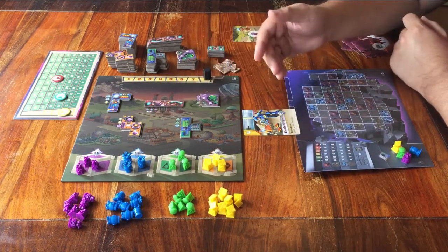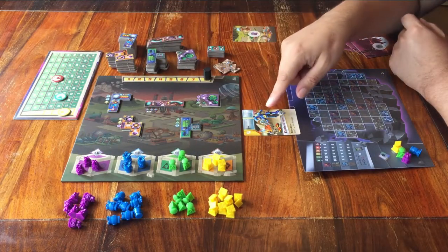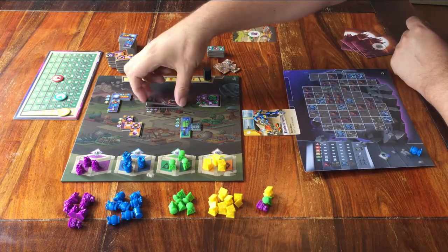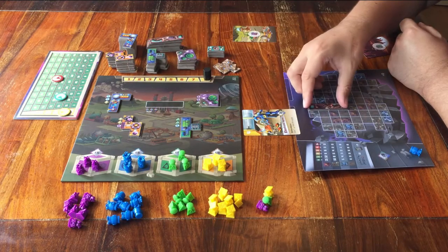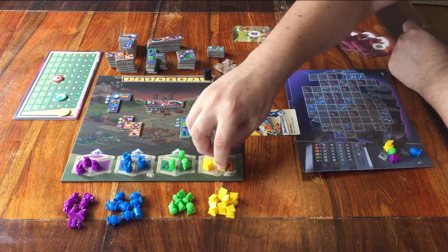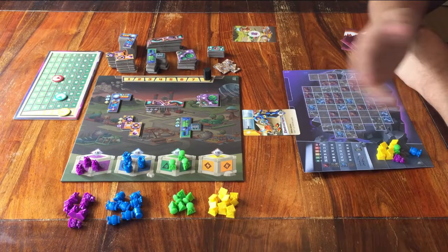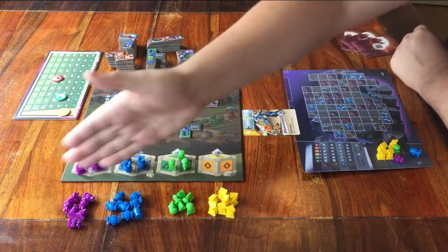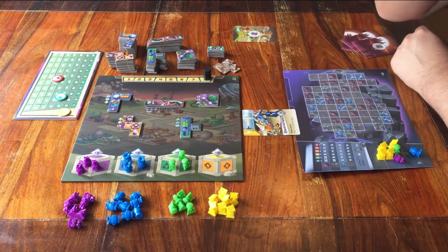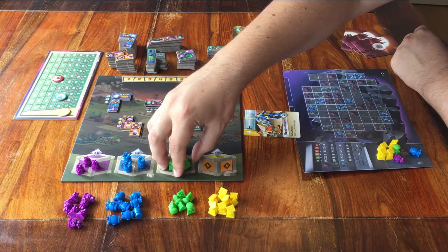When it is your turn, you can do one thing and you have 2 options to choose from. You can either pay the resources you have to take one of the pieces from the main board and place it on your own board, or you can take resources from the main board. You always have to choose one type — so only yellow, or only purple.